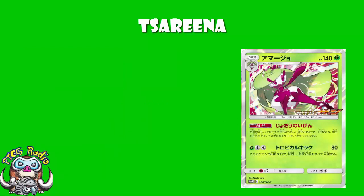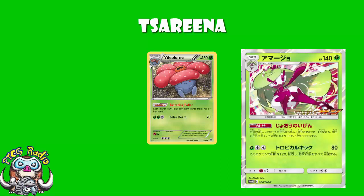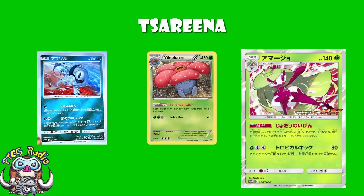The other thing you could do with Tsareena is pair it with Vileplume. You're already blocking items with Vileplume, you use Tsareena's ability to get rid of the supporters or anything good in your opponent's hand, bring Absol up occasionally to rearrange their deck, and when you're not using Absol you can just sit there attacking with Tsareena doing 80 a turn. Sounds a little bit clunky to me, but it's something that might be worth a test.